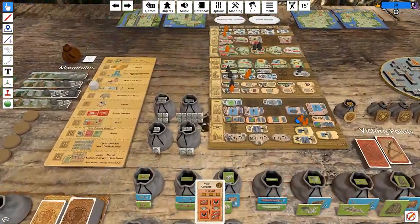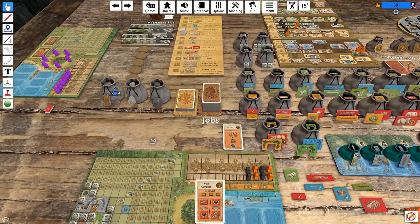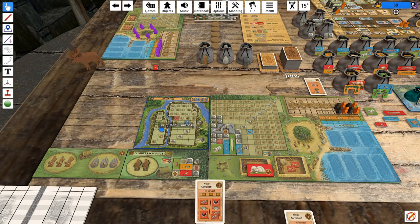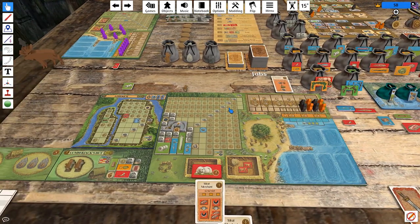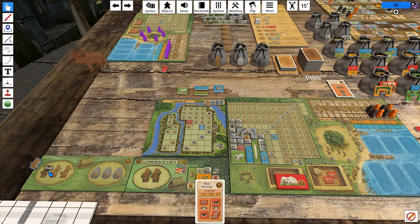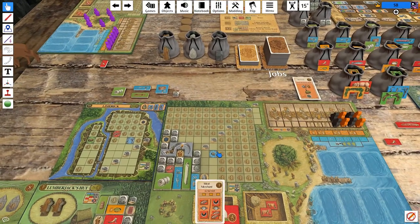Then we go ahead and put two guys onto the action space — spend silver and a wood, get a whaling boat, then take an exploration board that can be taken with a whaling boat. So with all of this stuff, we're going to figure out what is the best set of moves here. I guess what we can do is move to the income phase, do the beginning-of-income-phase step, put a wood in a shed and receive a coin.